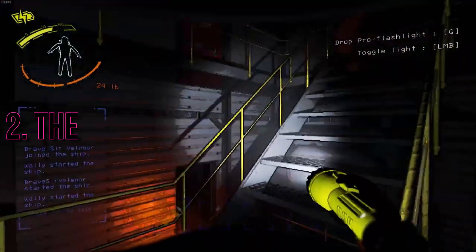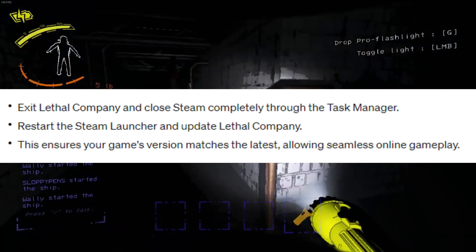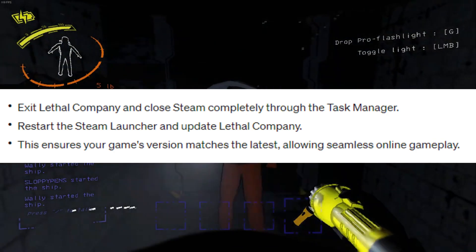2. The Fix: Update your game version. Exit Lethal Company and close Steam completely through the Task Manager. Restart the Steam launcher and update Lethal Company. This ensures your game's version matches the latest, allowing seamless online gameplay.